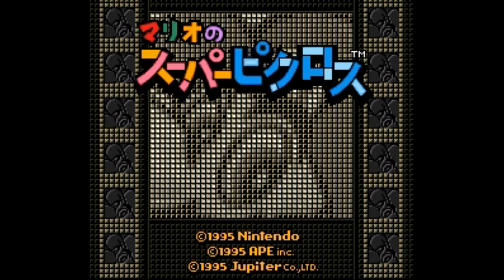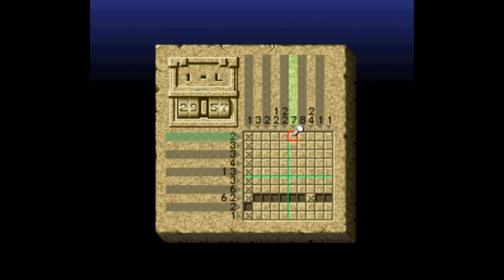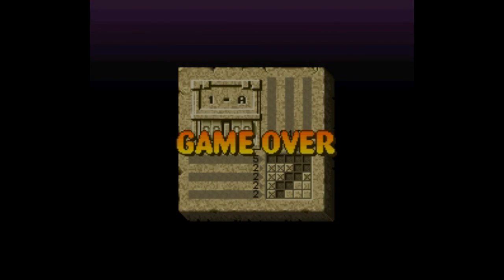Mario's Super Picross is yet another Super Famicom game, although this one is on the Wii U Virtual Console in Europe. This one takes a little while to get the hang of. You're pretty much drawing a picture, like a stamp in Mario Paint, but with gameplay like Minesweeper. The numbers on the sides determine how many blank spaces there should be, so you chisel away the appropriate spaces, marking the ones you don't hit like bombs in Minesweeper. You're also timed, and if you make a mistake, you get time taken away. However, in the Wario-themed levels, the time counts up from zero and you're not told if you make a mistake. This game is hard, but it's pretty interesting.